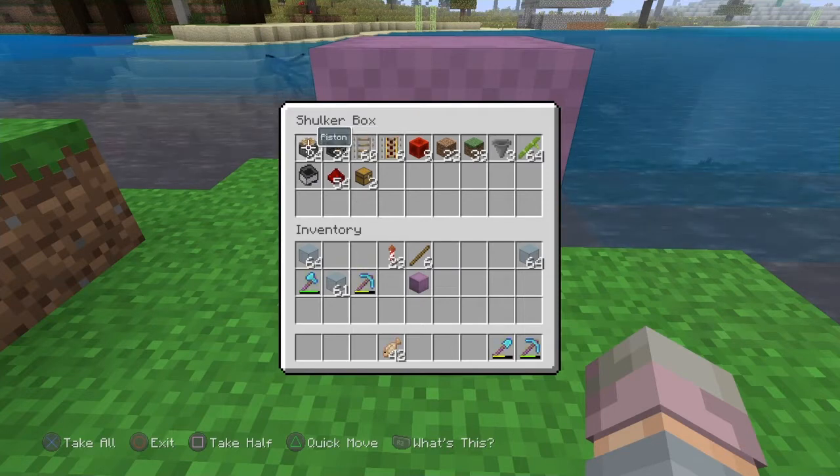You'll need a number of rails and powered rails — this number will change depending on the size of your farm, but for 24 pistons and 24 observers this amount is just about enough. You'll need the same number of redstone blocks as powered rails. You'll need some dirt blocks — I think it also works with sand — basically something that bamboo will actually be able to grow on.